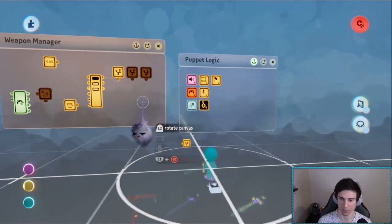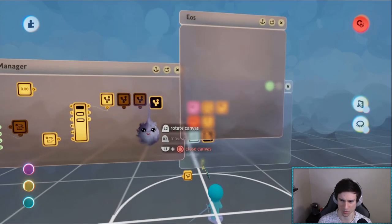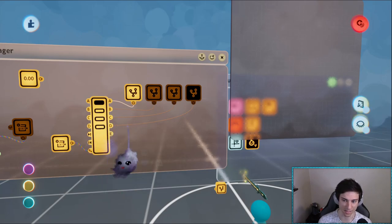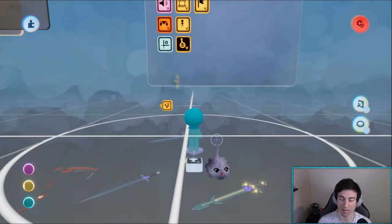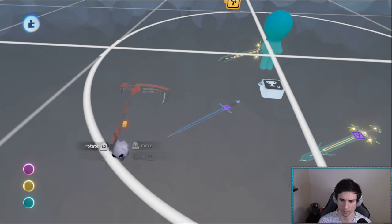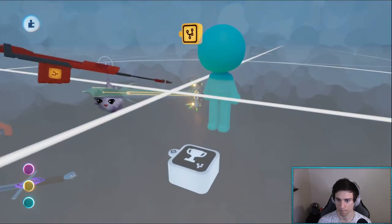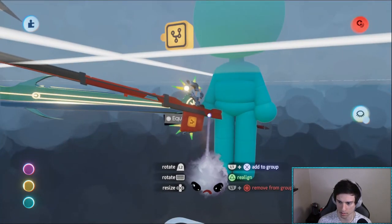Now we need to go into the character and look at the weapon manager. Let's copy and paste the existing chip and put down a fresh keyframe. So if the current weapon is three, output D - remember A is zero, B is one, C is two, D is three. We want the scythe in the character's hand to be powered on, so let's copy and paste the scythe object and scope it into the character's hand.